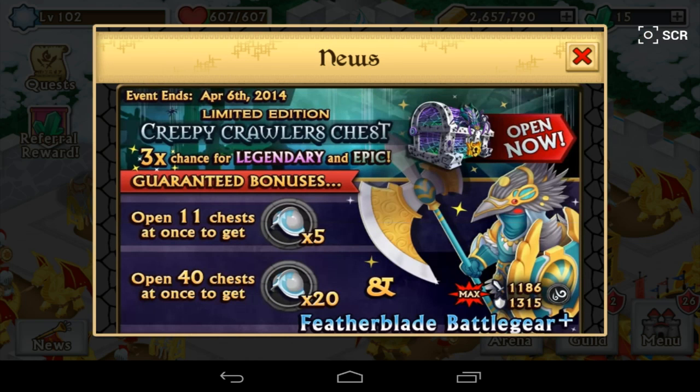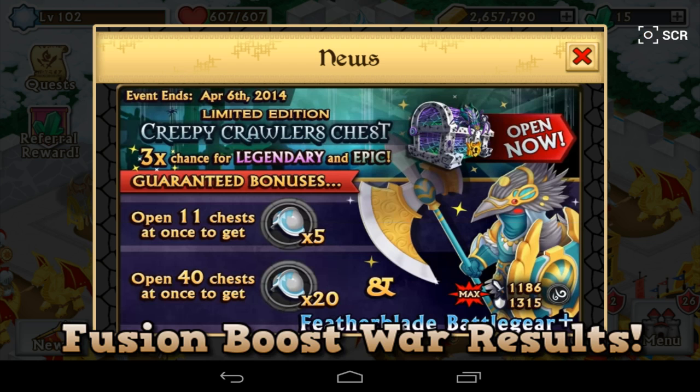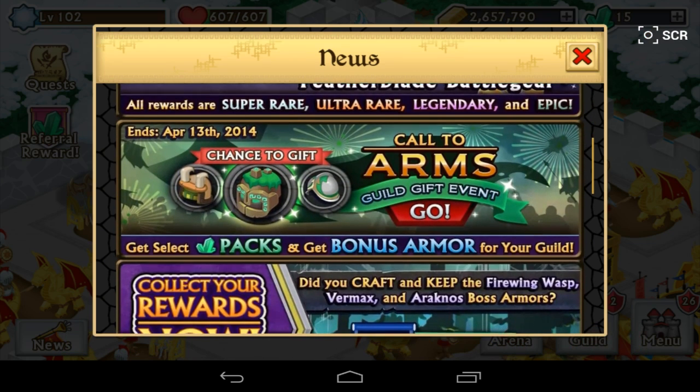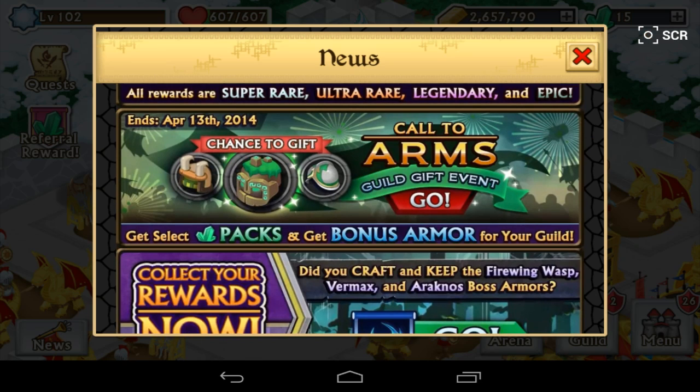In today's episode we're going to be talking about the results of the Fusion Boost War, because that's been happening and I promised to bring that episode. But before we get into the results, there's a new event that's been announced — it's Call to Arms. It started today and goes until the 13th of April. I find it kind of weird that they do this right now because they just had a 40% flash sale ongoing, and they should do these things before the Guild War actually starts.